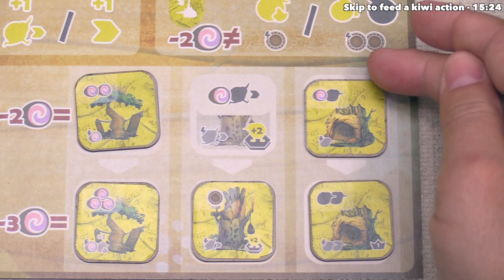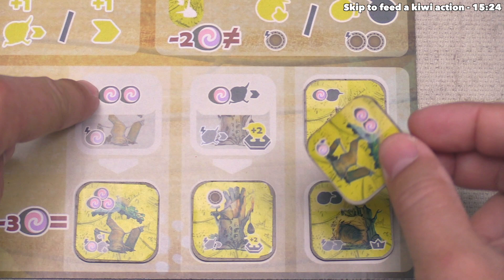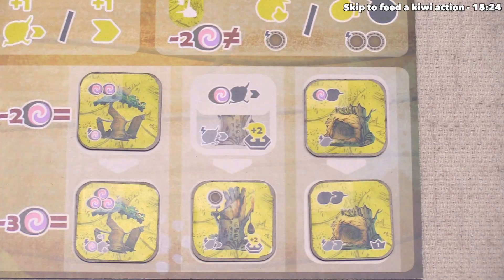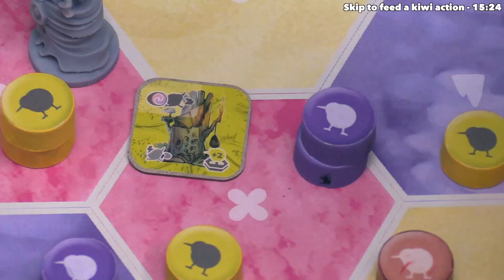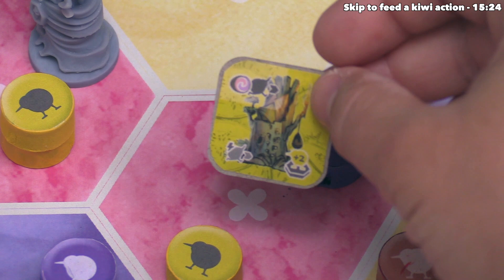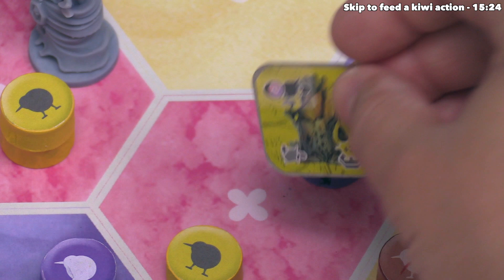There is one other icon that shows up specifically on the control nests, which are these in the middle column. That icon says plus two yellow kiwis, meaning this control nest is worth two yellow kiwi birds on this region for the rest of the game. It's worth noting this cannot be moved or destroyed as the game goes on, and remember there can only be one nest in each region. Now they can flip this over so they can easily see the bonus of plus two yellow kiwis.